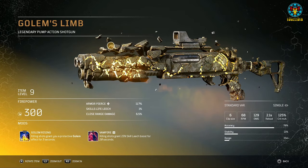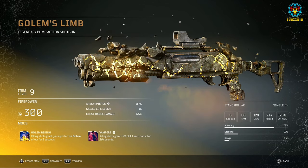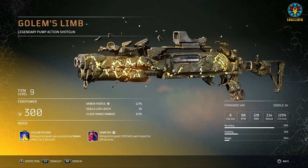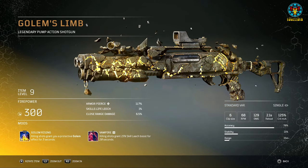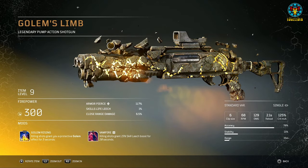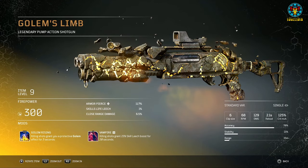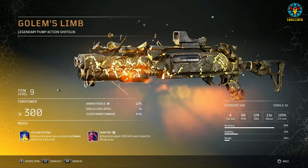The Golem Rising mod that grants a golem effect for 3 seconds provides little if any protection in my experience. It is probably best used together with the Devastator class. I do like the look of the weapon though — the regular-looking shotgun with the golem effect and particles floating around it with yellow lighting is quite appealing.